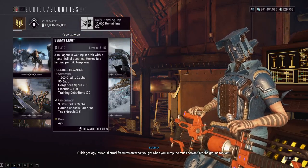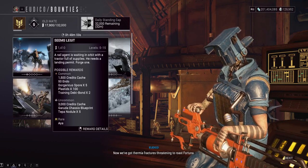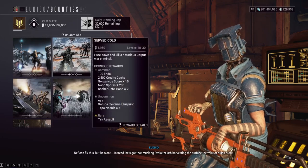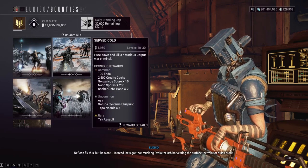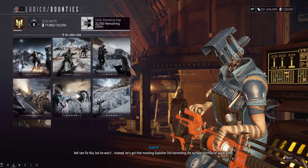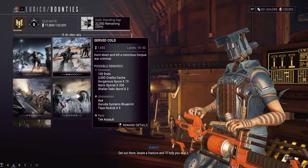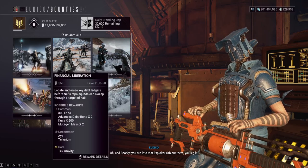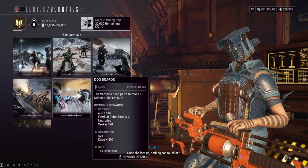If you look right here, let's look for the low-level one. This low-level bounty will give you two training debt bonds, potentially. Training debt bonds from level one, shelter debt bonds from level two, medical debt bonds from level three. As it goes up, there are different types, and familial debt bonds are dropped from the high-level ones.